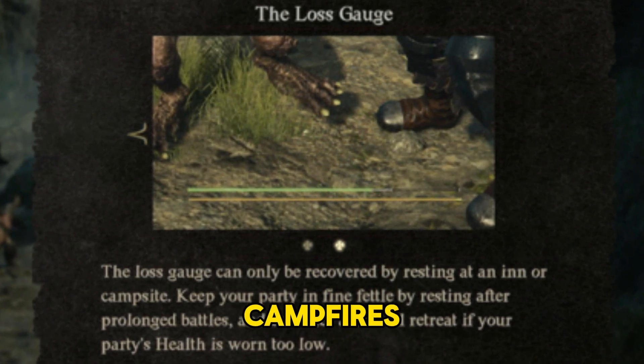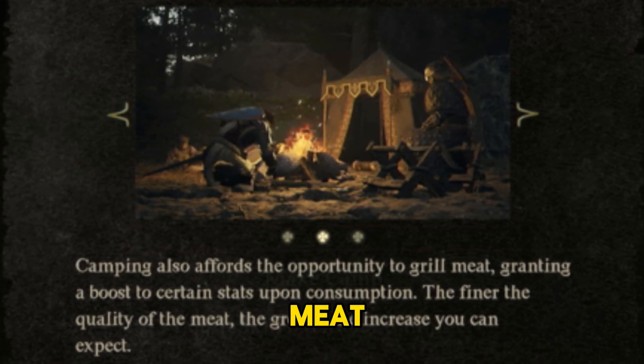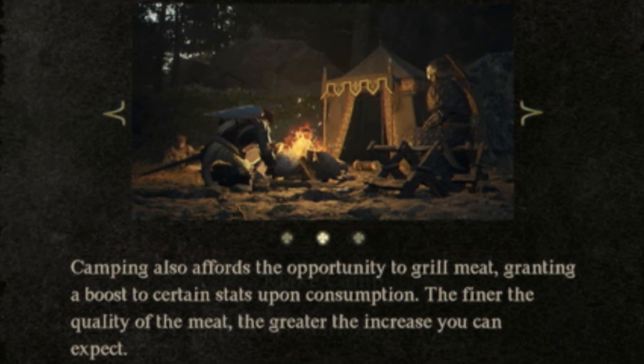Additionally, campfires come equipped with cooking stations. Use these to grill meat and create stat-boosting food items for your party.